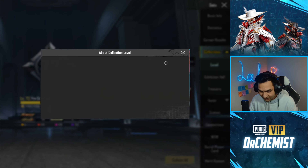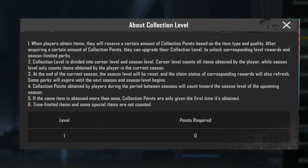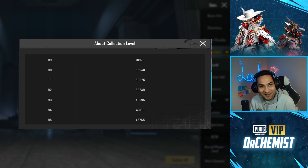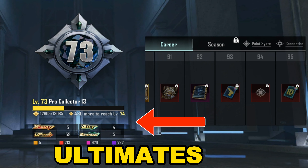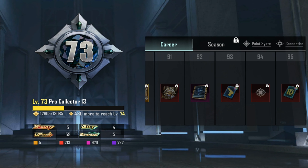Here's how the point system works. If you are level 1, it's 0 points, and in order to get to level 95 it's 45,000 points — that's crazy. The points are obtained by collecting the axe suit, the ultimate, the upgradable weapons, or the supercar.